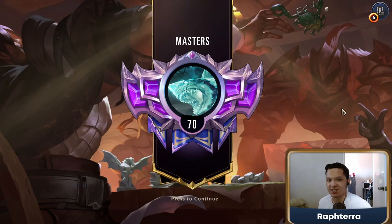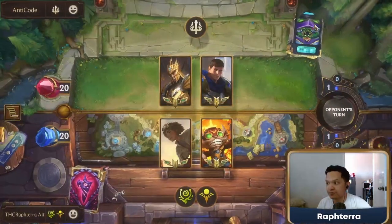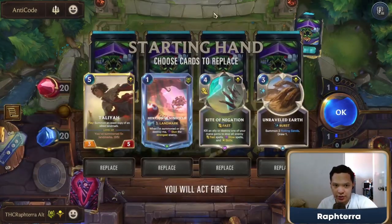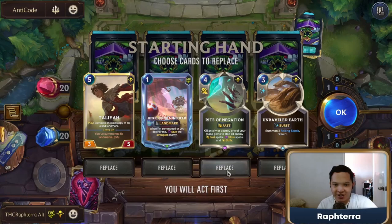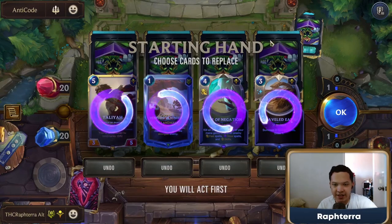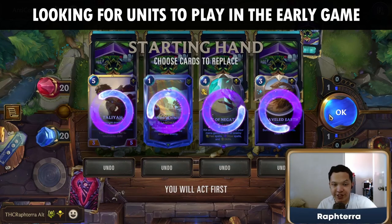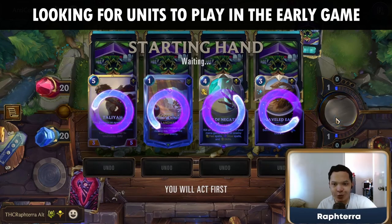They had to commit removals on Jayce. They had to commit removals on our turrets. Now we're up against Elites. According to the stats, Elites is one of the decks that we counter.